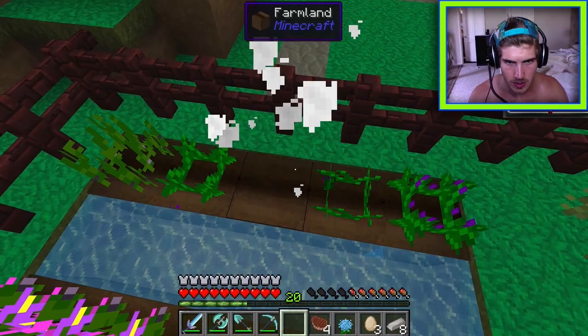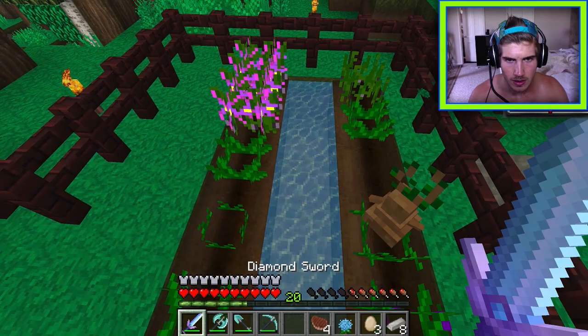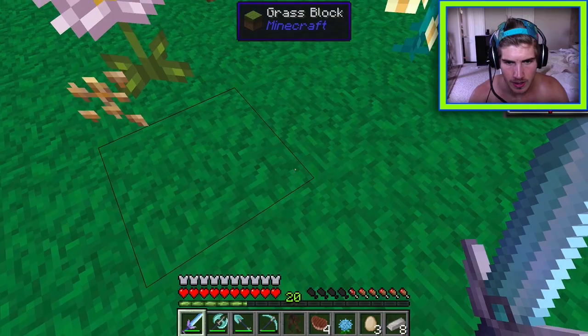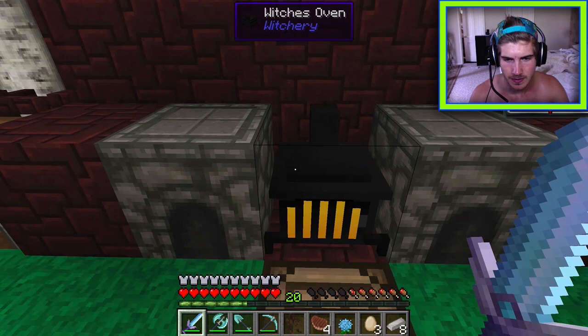It turns out you have to kill the mandrake to get it as an item — sometimes it spawns a drop, sometimes it doesn't. The mandrake and some lungs are obtained. The lungs go into the witchcraft storage area where there are already lots of them.